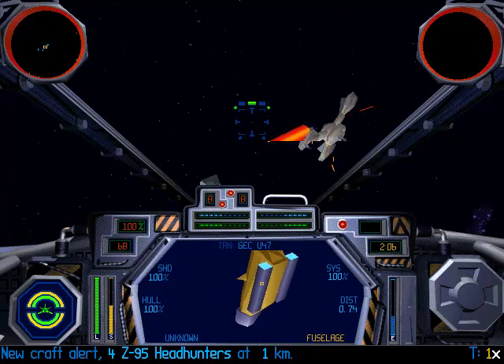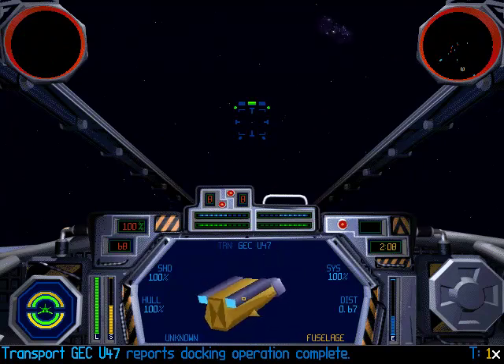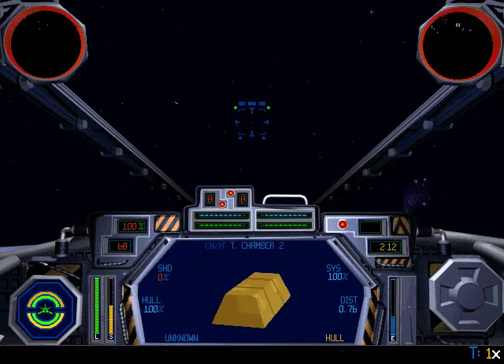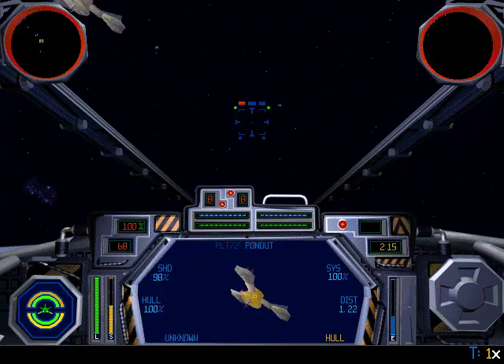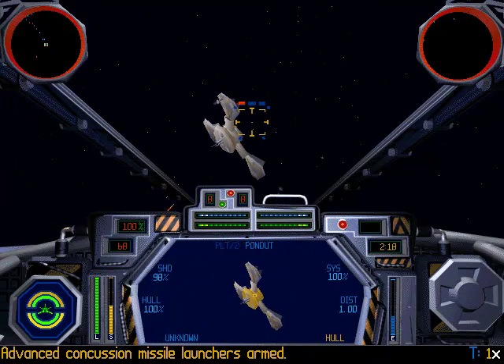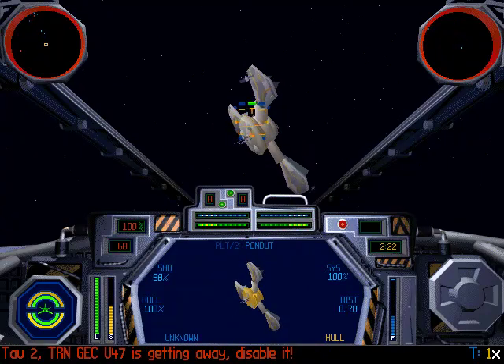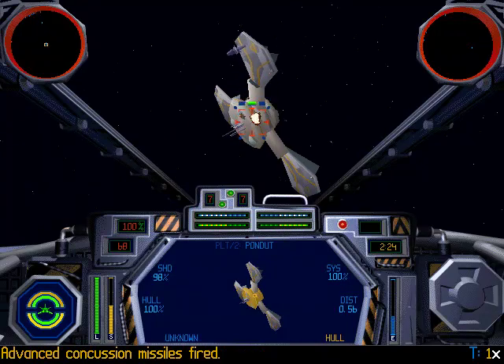Transmission received. Disengaging attack. Tau-2, transport GPC U-37 is getting away — disabled.